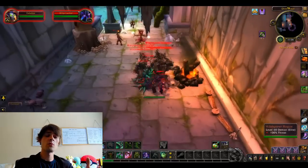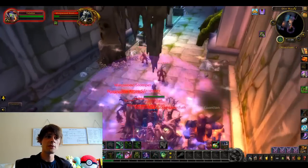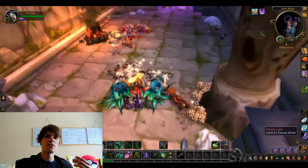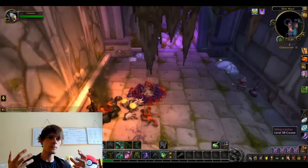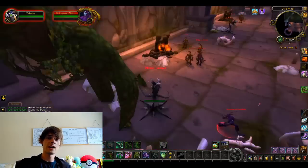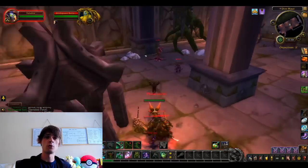As soon as you enter the instance, you're going to want to jump down into the bottom part of Dire Maul, rounding up all of the thistle mobs and all of the herby ones. Round them all up into the first part and burn them all down, and once they're all dead you'll be able to loot loads of old world materials.